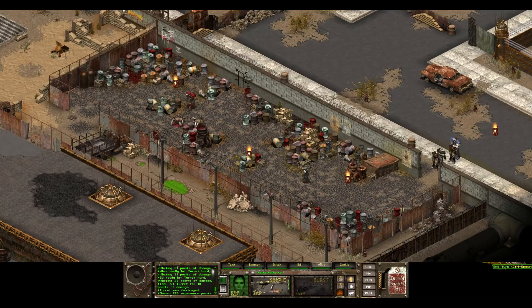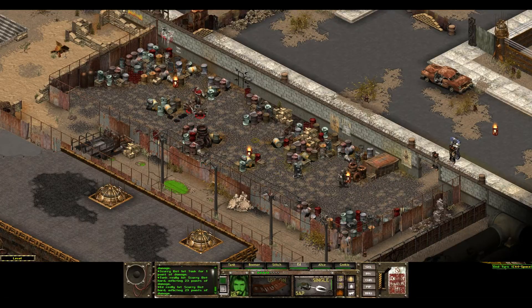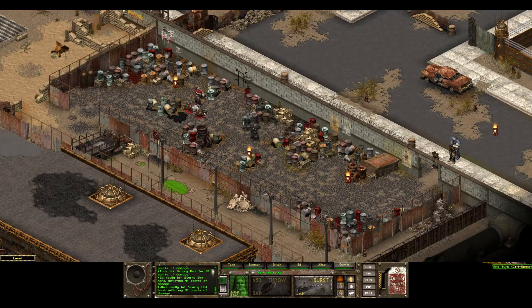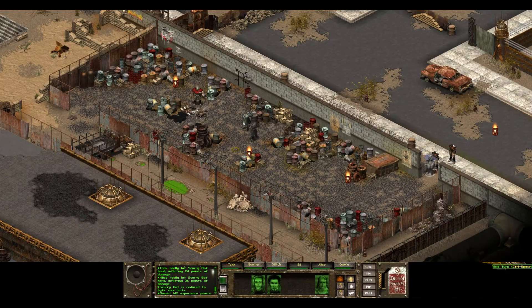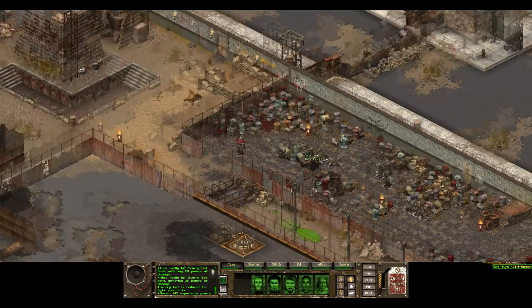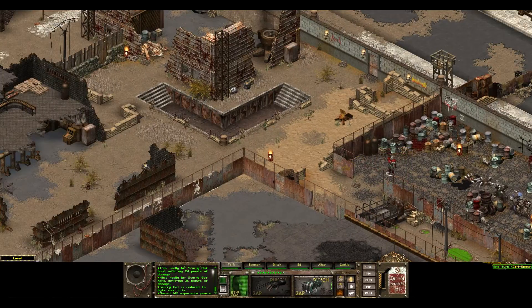Good, Alice. Cookie — Cookie's not going to be spraying M2 bursts all over the place without orders, which is good.